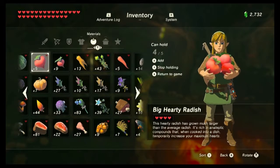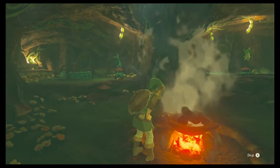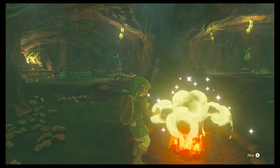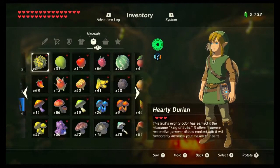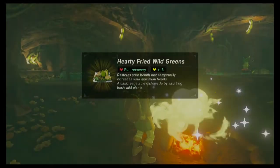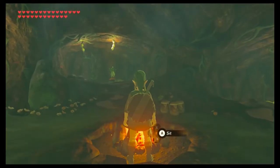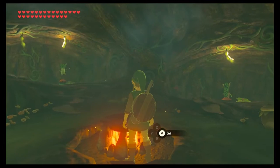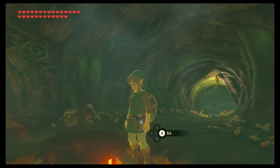The next ingredient is the big hearty radish, and this is the best ingredient in Legend of Zelda Breath of the Wild when it comes to getting the max bonus hearts that you can possibly get. With five big hearty radishes you're going to get 25 bonus hearts, which is amazing for early on in the game. Even if you only have five hearts you can max yourself up all the way to 30 hearts. The regular hearty radish is okay — you're going to get three bonus hearts when you cook up one, and if you cook up five of them you're going to get 15 extra bonus hearts.